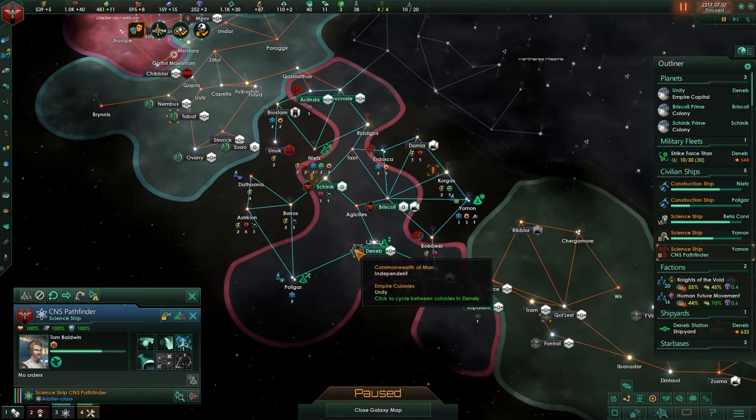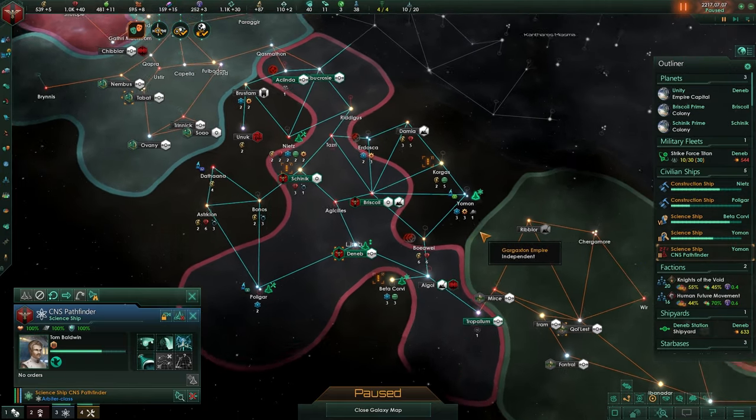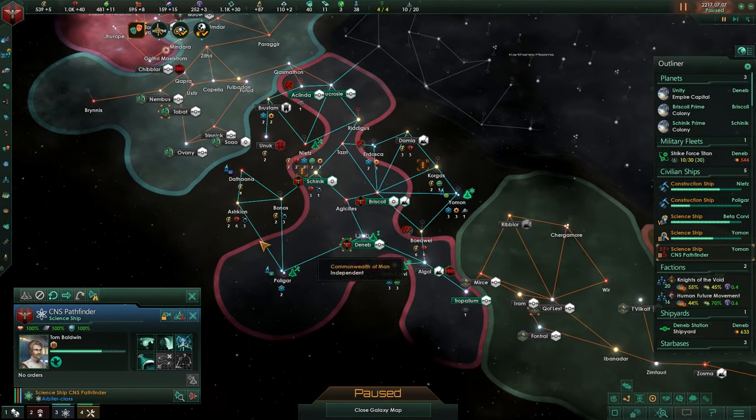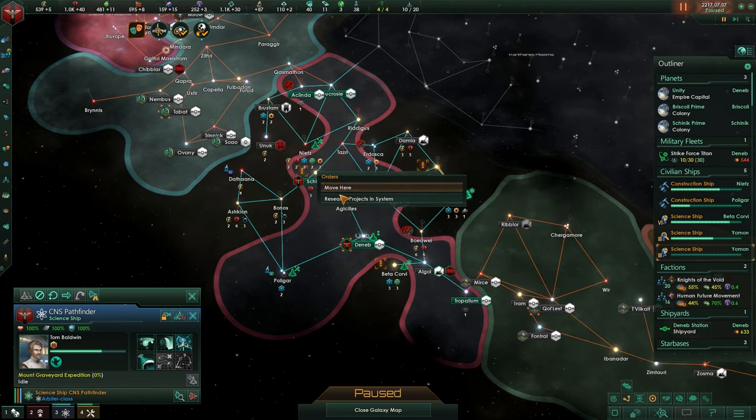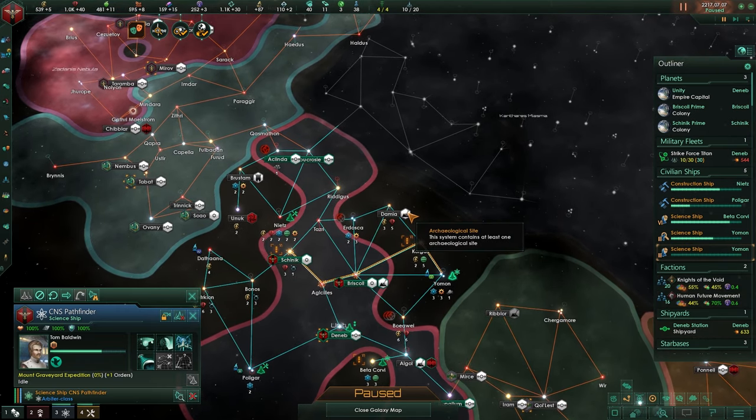We're playing as the Commonwealth of Men. This scientist is not doing anything, so he is going to help research everything, because that is quite important. At some point we're going to be sending him into this territory, or he's going to be doing the other archaeological sites.